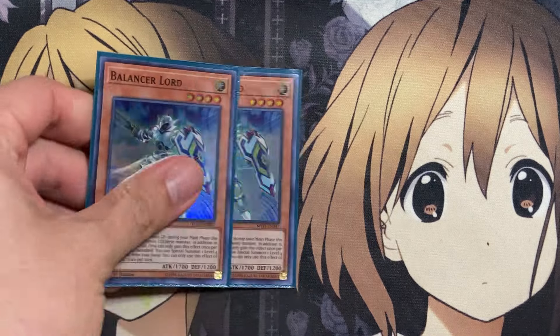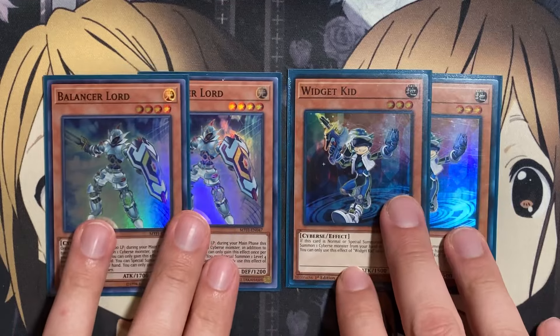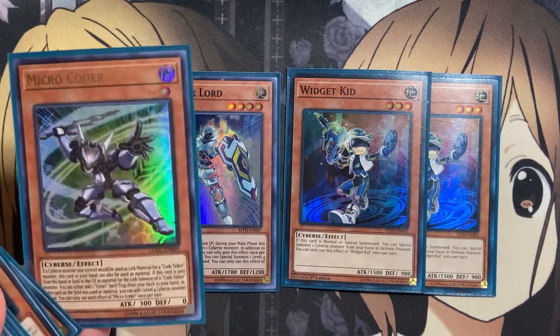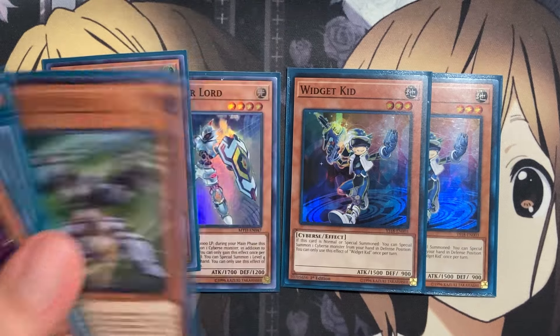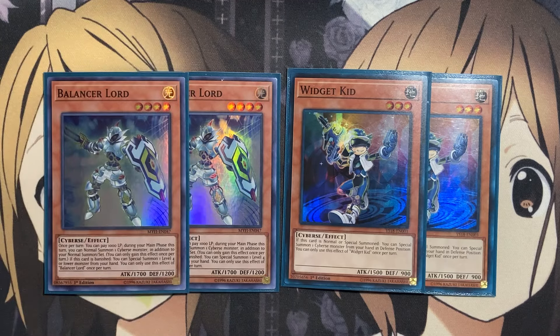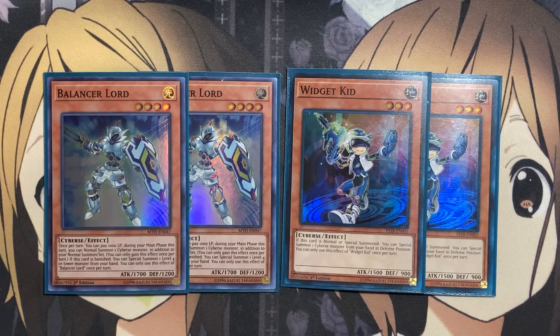And then also the two copies of Balancer Lord and the two copies of Widget Kid for just more extension for cards from the hand. Being able to special summon when you normal summon Widget Kid on the field — one additional monster. Additionally, just grab your Coder monsters from your hand, summon them onto the field, and then being able to use their field effects instead of having to rely on their hand effects. Balancer Lord also having a banishment ability — if it's banished, special summon a level 4 or lower monster from your hand — which comes in handy when we go for the PsyNet Backdoor play. But also being able to pay a thousand life points to gain an additional normal summon.